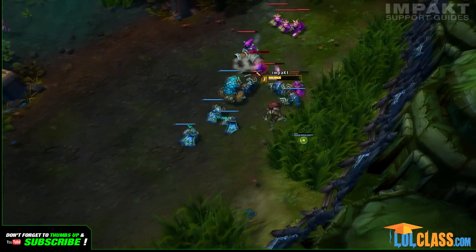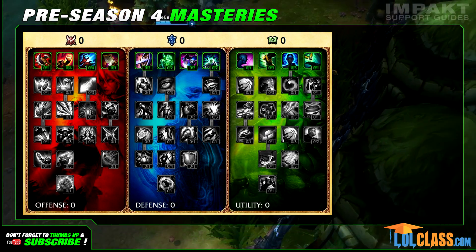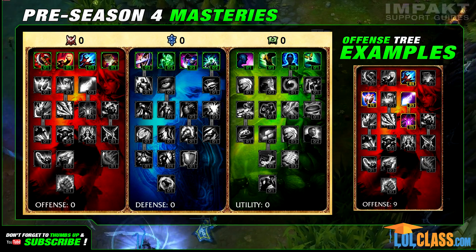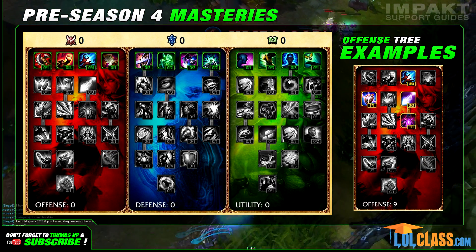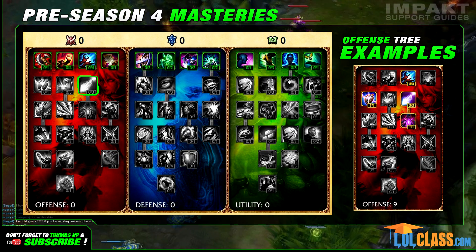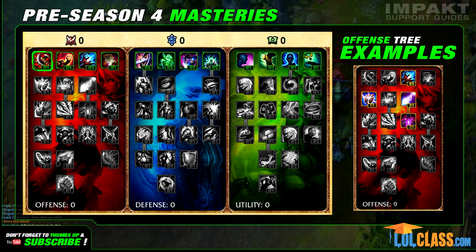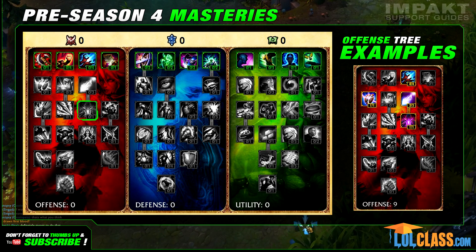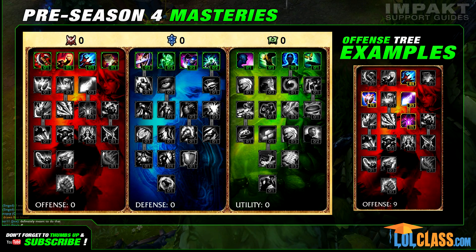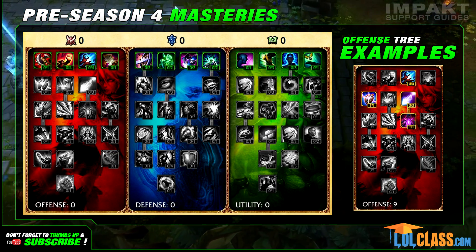Let's move on to something a little more practical: masteries. There are a lot of changes in mastery trees, but I'll stick to the ones that I think will be the most important for the support role. First of all, let's take a look at the offense tree. The Exhaust/Ignite mastery is gone, so you won't actually need to spend a point in this tree now. However, there are a few masteries that could potentially be picked up. Sorcery gives you 5% cooldown reduction, Mental Force gives plus 16 AP, Double Edged Sword may make your basic attack harassment slightly better, and Arcane Mastery grants 8 flat ability power. As a support, I never choose to spend points in the offense tree because it'll either reduce your utility late game or your defensive stats in the early game.